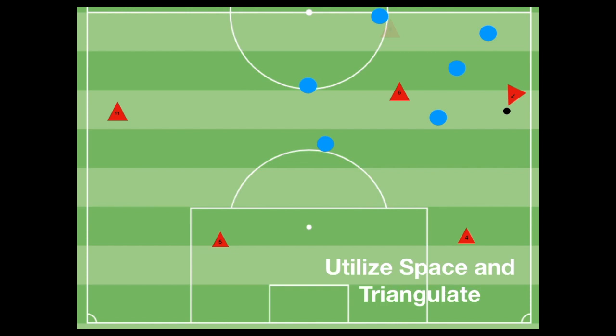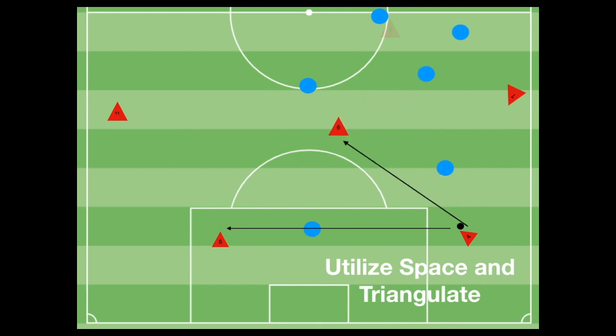Another team tactical principle is to utilize the space and triangulate. It's when the center midfielder peels off and all of our players try to create multiple triangles — the same way as when we provide the arch. If there's no available passing option to the opposite center back, our midfielder is able to peel off to the side at an angle and attempt to create a triangle with his teammates to have multiple passing options.